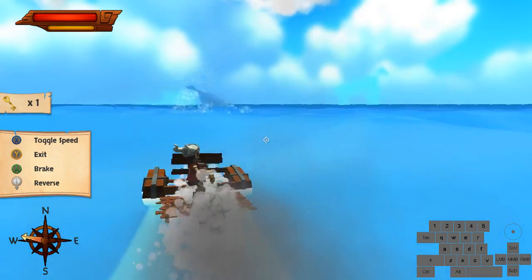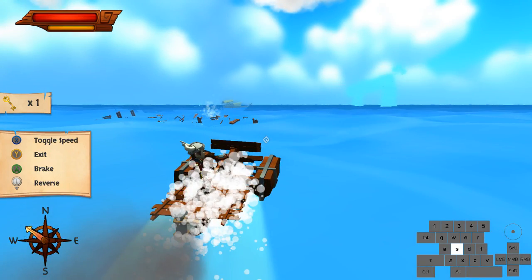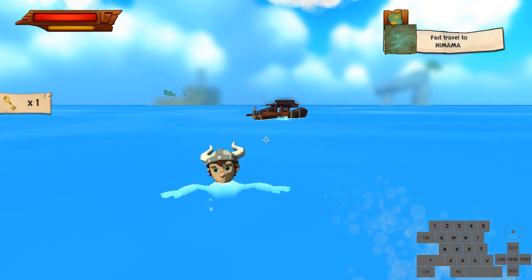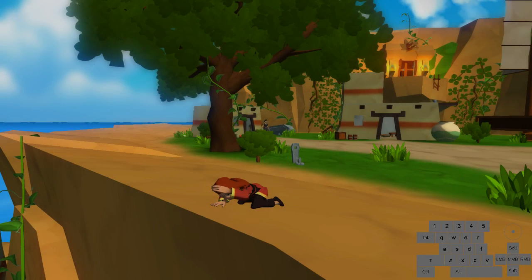This island is actually faster to death warp to. To death warp, while the screen is frozen just hit E and hold back, and you'll fall off the boat. Then the shark will eat you, and since we've already loaded in the island, it'll just warp us up there.